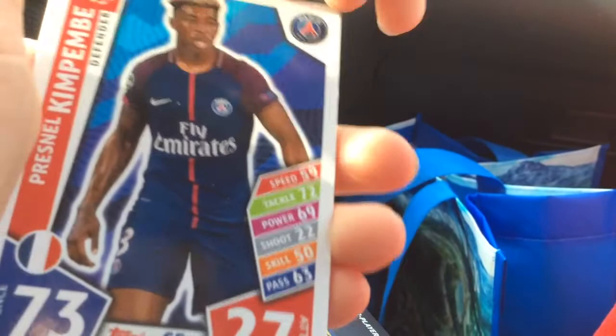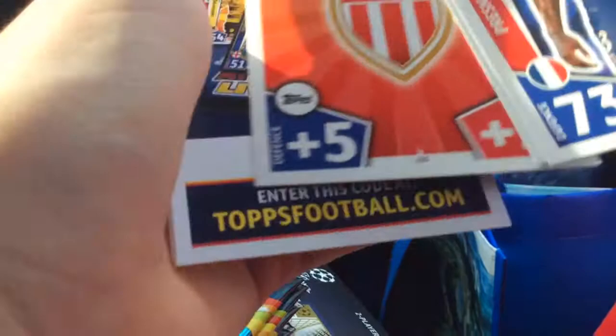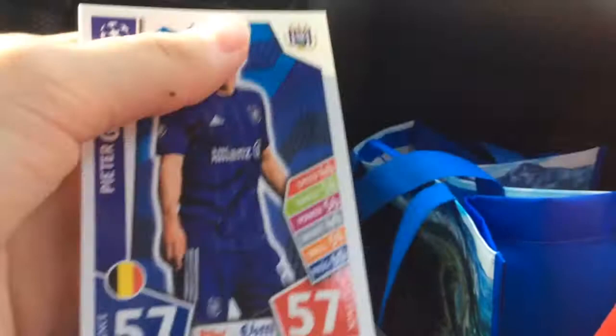Kompany, Kyle Walker, Sergio Roberto. Ooh, AS Monaco FC card. Derek Cuchessa, and Peter Grankins. No real star player in this, so that was that. Now let's get to the next pack.